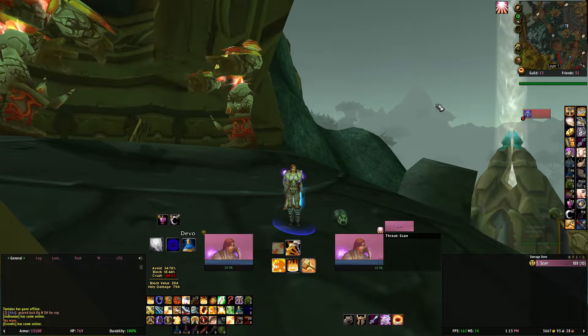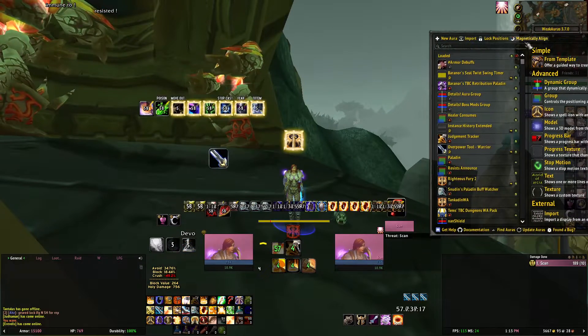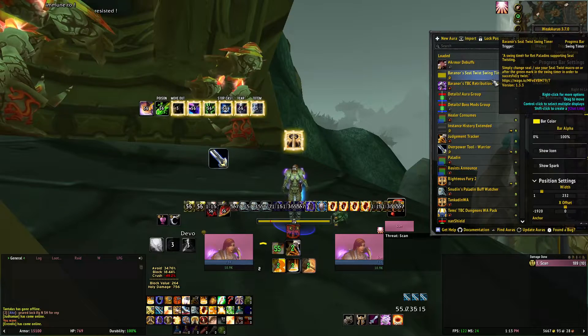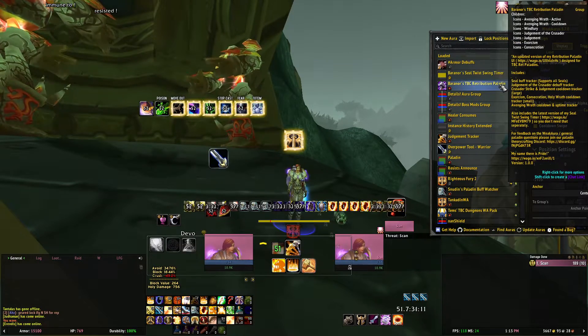I use LVUI — the profile is going to be in the description. And then the weak auras I like to use, starting at the top: Baranor has a Seal Twist timer and a Ret Paladin pack.